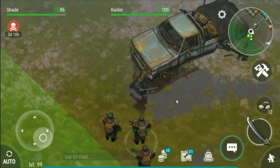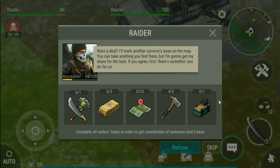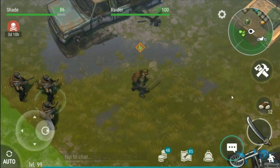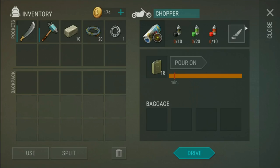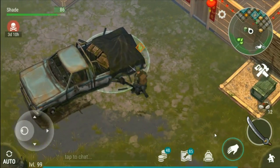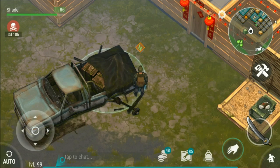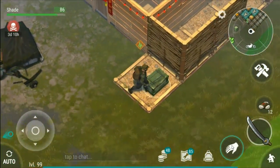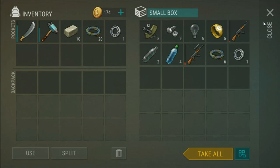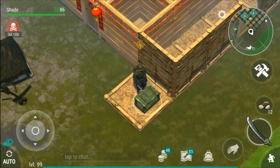The last couple of updates have added raiding to the game. So you can talk to these raiders and they'll give you some quests to do. In return they'll let you go and raid someone's base. I've also got a chopper. This broken truck, when you first log in, has some stuff in it, but I'm just using it for storage now. And I've got a box here that I just leave stuff in so that when people come and raid my base they just loot what's in there and leave.